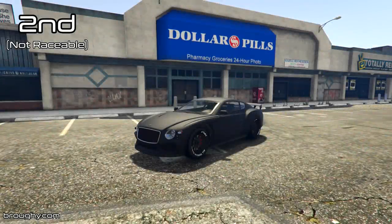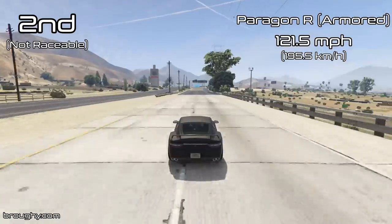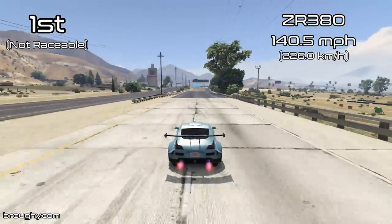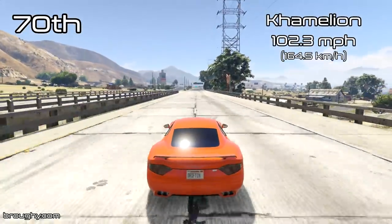Hello everyone, I'm Broughy1322 and this video is going to show the fastest fully upgraded vehicles in the GTA Online sports class in terms of top speed. The position counter is in the top left with the actual top speed the vehicle achieved in the top right. For this 2020 series I'll be showcasing the non-raceable vehicles first, so even though the ZR380 is in the sports class and has the highest top speed overall, since it can't be used in regular sports races it's not going to be included in the main list.